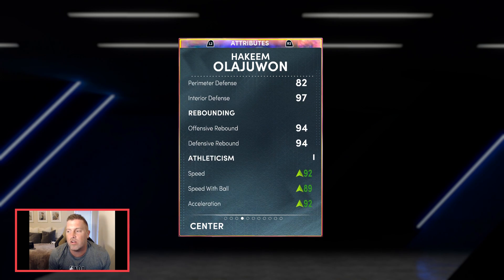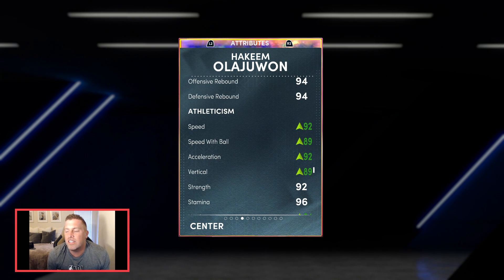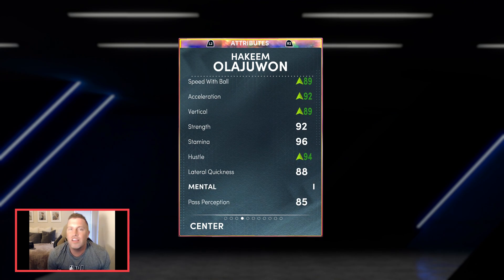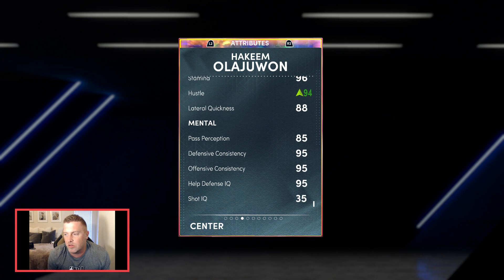97 interior defense, 94. I maxed out speed so mine gets up to 98 speed, 89 speed with ball, 92 acceleration, 89 vertical. This man needed help with vertical and hustle — that's his drive to get the rebound. Lateral quickness 88 — you could also put something there instead of speed with ball, but I went for speed all the way. 95s for defensive and offensive attributes. Let's go take a look at him in the freestyle.